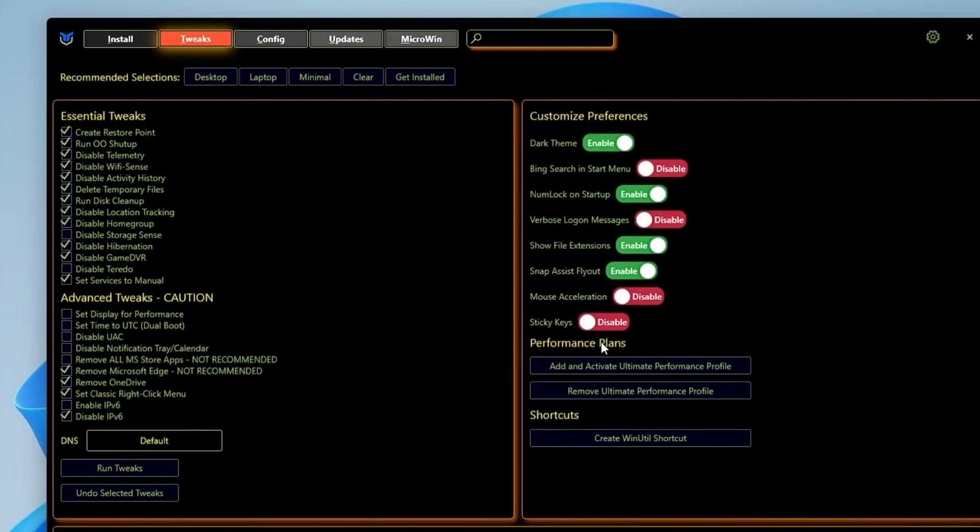Sticky Keys — you can disable it. For the Performance Plan, if you want to enjoy the ultimate power plan then you can go and check that option. Once you are done, simply click on Run Tweaks.